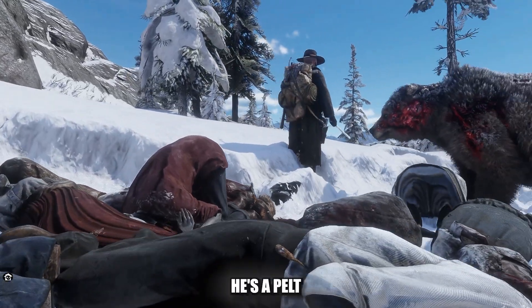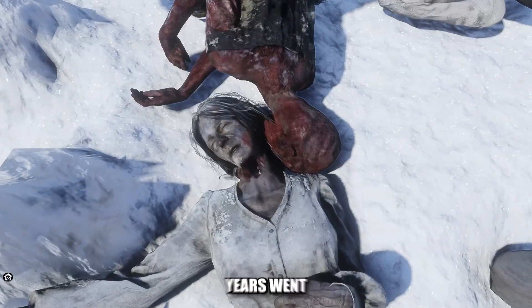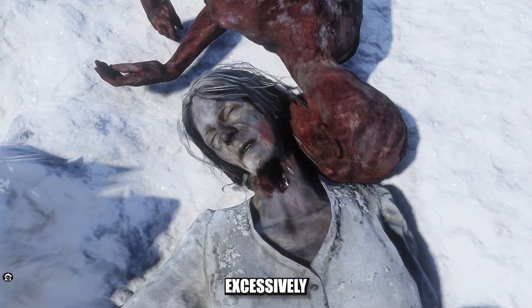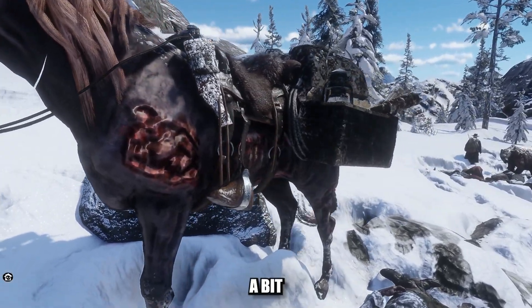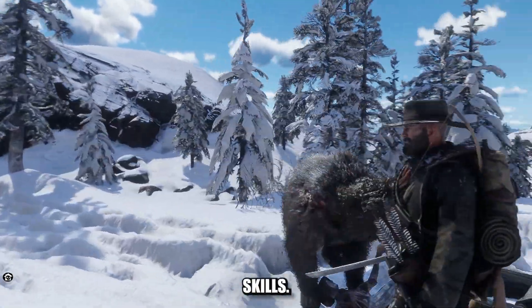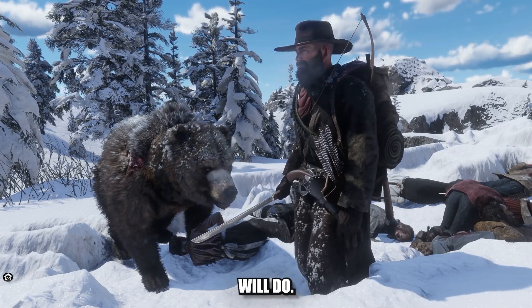This is Arthur Morgan. He's a pelt trapper and hunter by trade, but as the years went on, pelts have been excessively hard to come by, so Arthur has opted to expand his horizons a bit. With his unique zombie-killing skills, he now does odd jobs that nobody else will do.